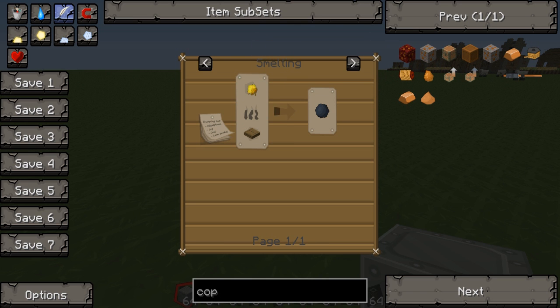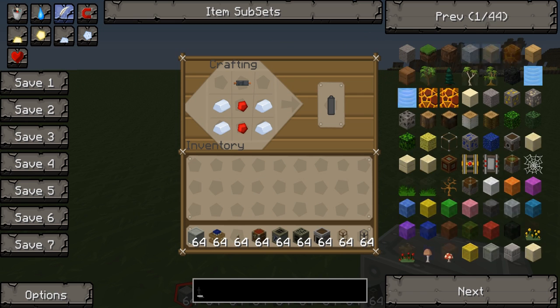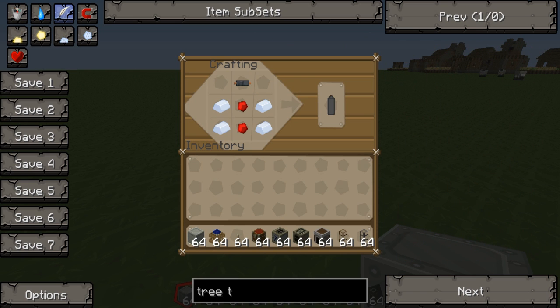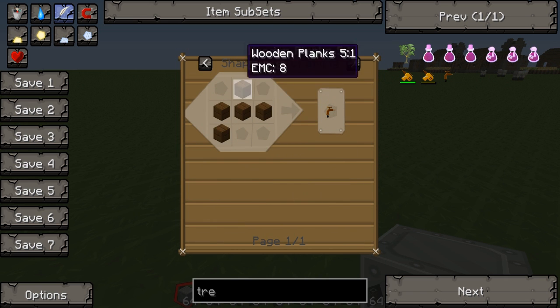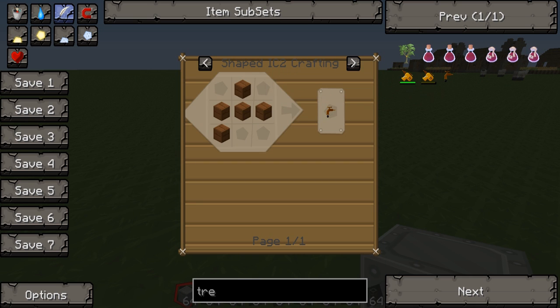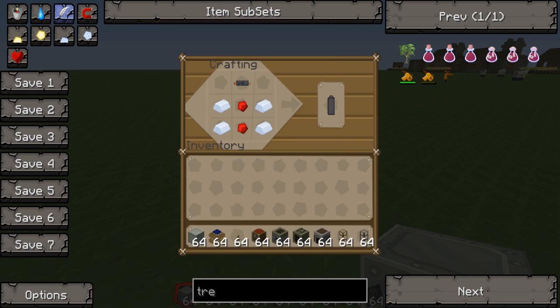You look for a patch and you get a tree tap, which I'll show you. So that's the recipe for the tree tap. You just find a rubber tree and right click on it.